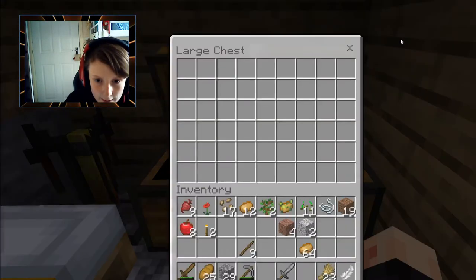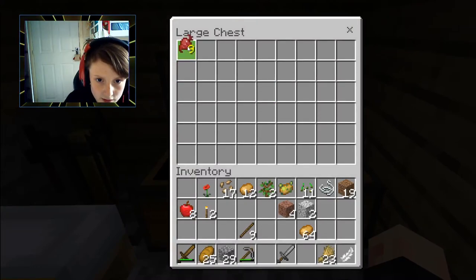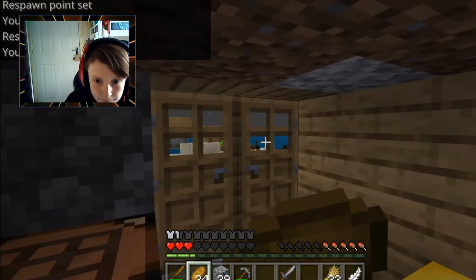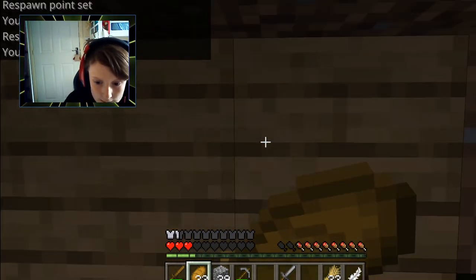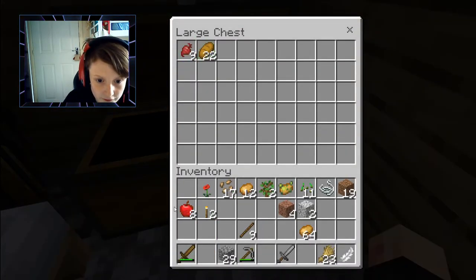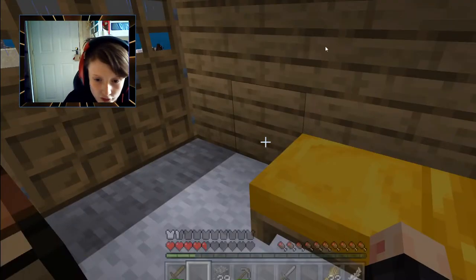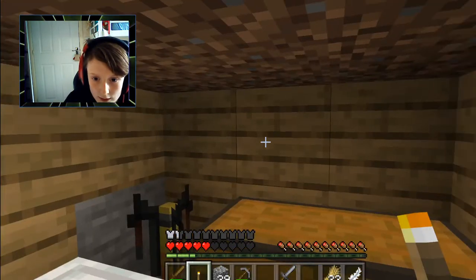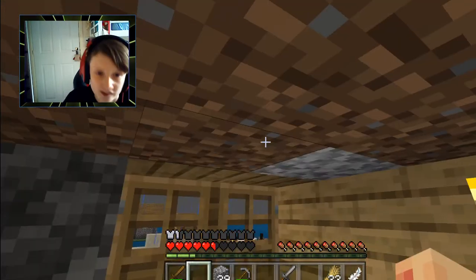Now we have to put everything in the chest, ladies and gentlemen. But first we need to eat. Let's put this stuff in here. Put poppy in — oh, I forgot the torches so we can actually see in here, ladies and gentlemen. There we go — really spruces up the place, doesn't it!